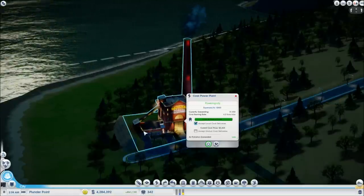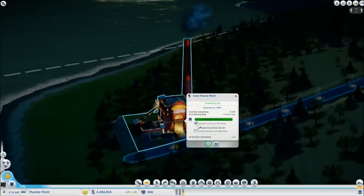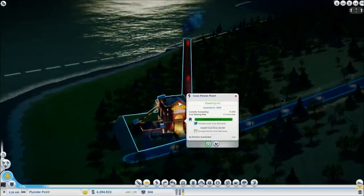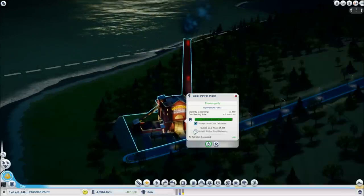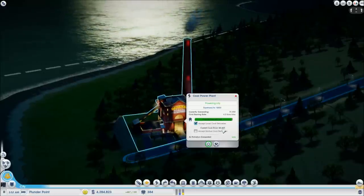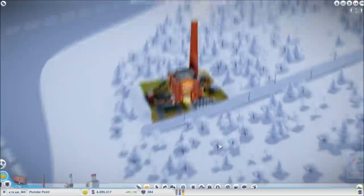Like a few other power types, you need resources — in this particular case, coal. You have two options: you can accept local coal deliveries, which means if you produce coal in this city or in the region, that's one way to do it. If you choose to accept global coal deliveries, you'll get it from the global market at the current coal price of 4,423. We're going to have to do that because our region is not developed. Now, the next thing is the modules.